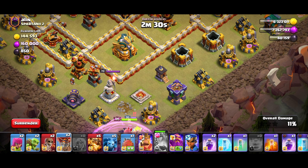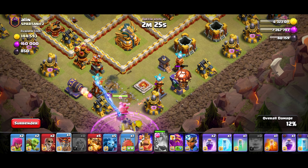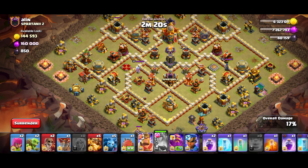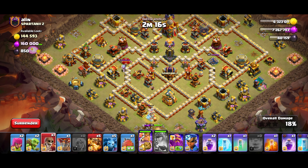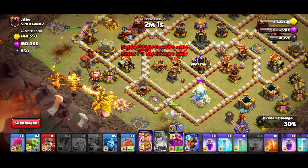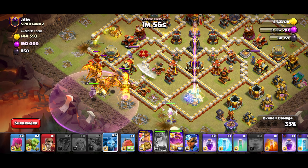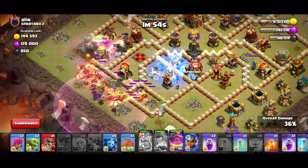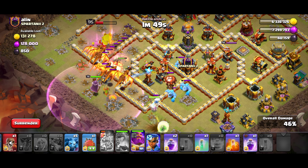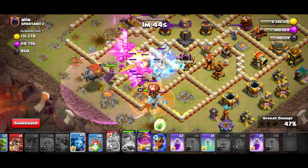There we go. I kind of want the queen to go to the left — oh, that's interesting. Never mind, I don't want the queen to go to the left. I'm surprised that giant arrow got all that. Let's go and send in the king right here. Test slune, super drags — make sure this is on air, and it is. Perfect. Let's go ahead and freeze right here. King ability. Let's go and freeze again. Poison up all of that. Blimp.